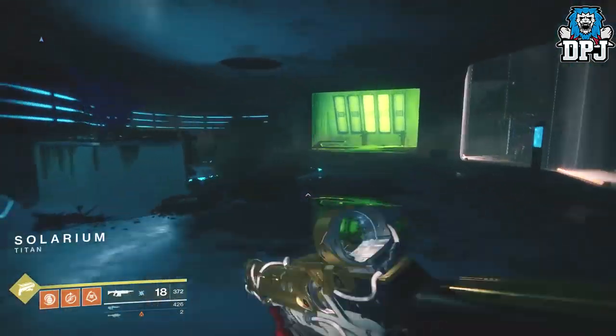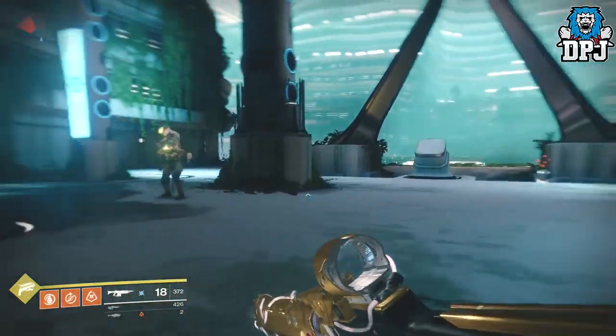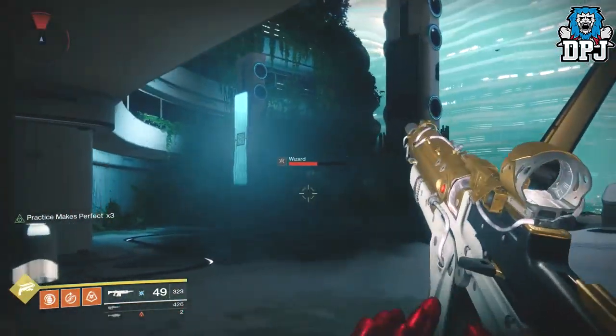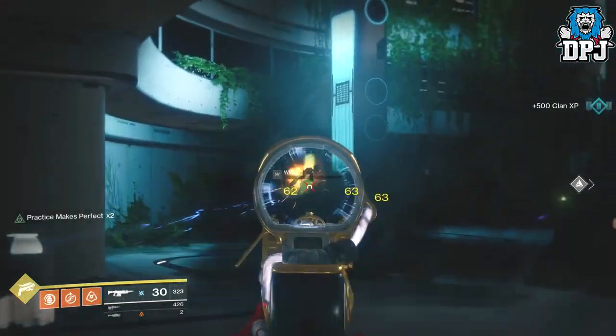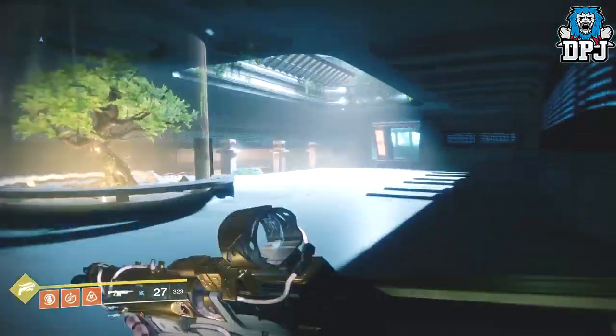Now if she wasn't there the first time, that's okay as she should be here now. What I have noticed while doing this is 95% of the time a wizard is here, but other times there can be a knight here. If that is the case, just simply run back to the Abortium area and then come back. It's as simple as that guys. You should get this done in a matter of minutes.